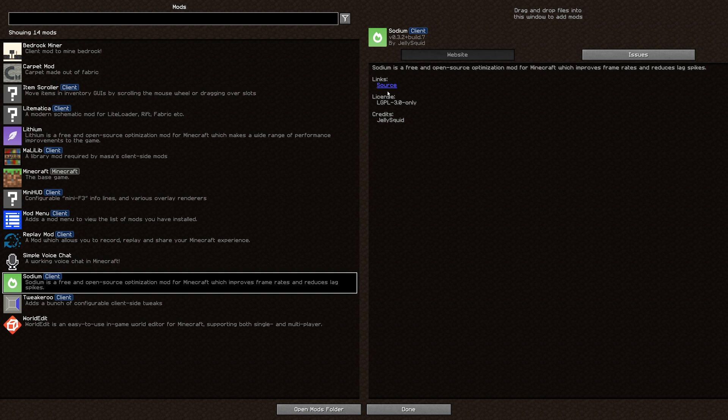Number four is Sodium. Sodium is a mod that helps with your frames per second — it really improves FPS and removes those lag spikes and frame rate spikes you sometimes get. Think of it as a bit like Optifine, but so much better. I highly recommend it; it makes the experience a lot smoother.